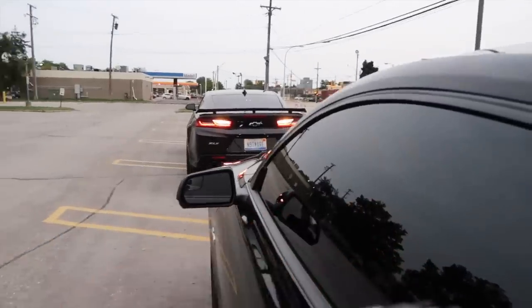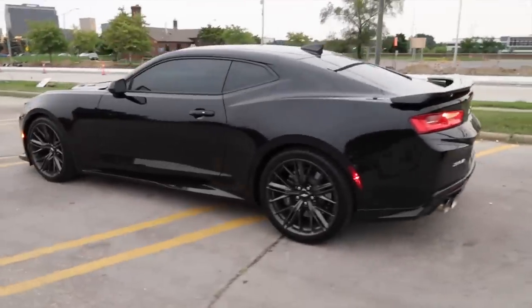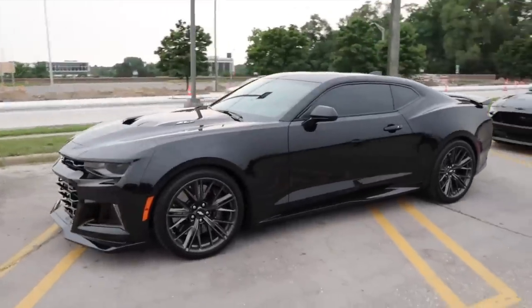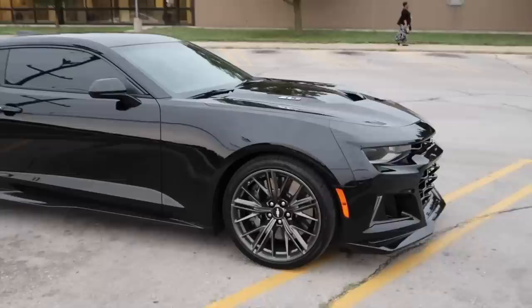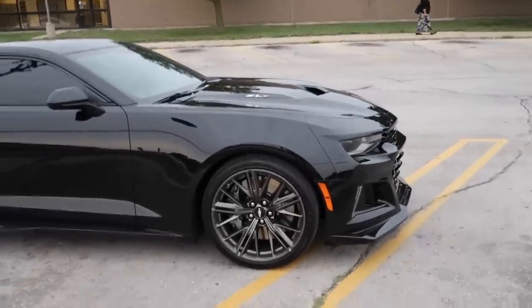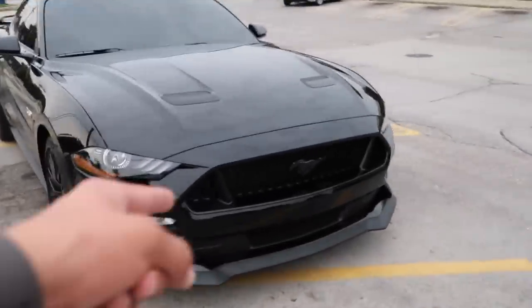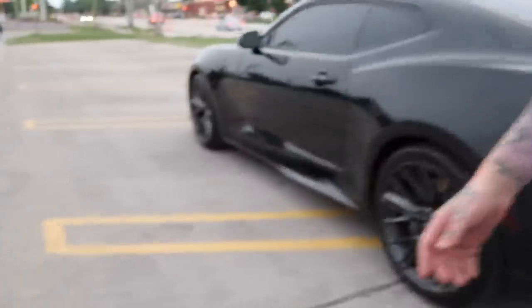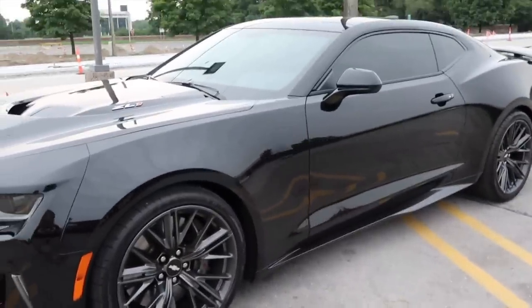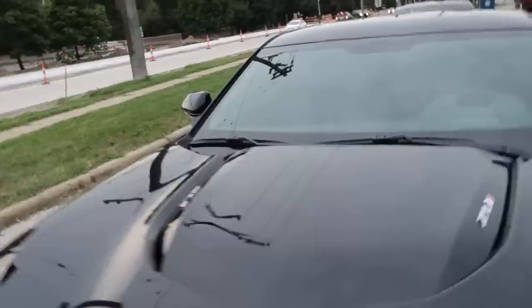It sounds a lot better now — everything's broken in. It's got about 700 miles on it now. I got my oil change done, it's ready to go — try running some Hellcats now. You have to try. It looks so good in black. Your wheels are the nicest stock wheels I've seen on a car — look how sophisticated they look, and those brakes are huge. These cars look dope. I'm so glad I blacked mine out too, the black rims look great.